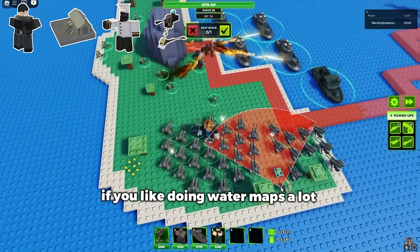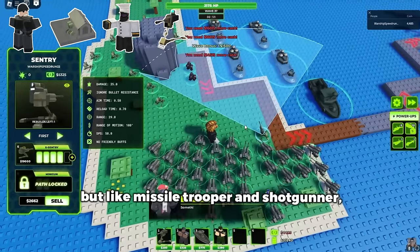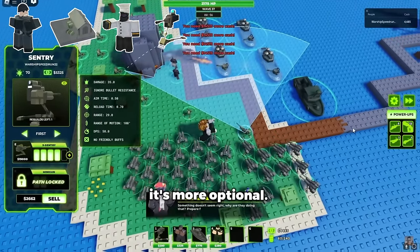If you like doing water maps a lot, Patrol Boat isn't a bad choice to pick up either, but like Missile Trooper and Shotgunner, it's more optional.